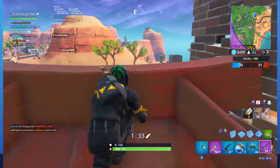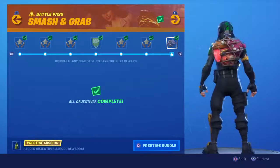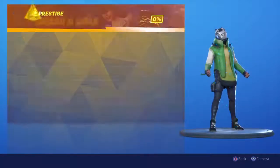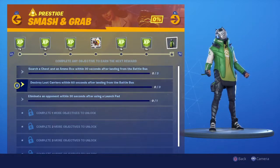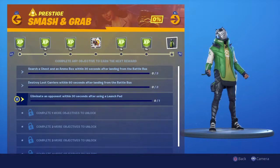That's it for the regular challenges. Once you finish these, you can press your interact button and you'll unlock the prestige versions, which are: search a chest and ammo box within 30 seconds after landing from the battle bus — three of those; destroy loot carriers within 60 seconds after landing from the battle bus — three of those as well; and eliminate an opponent within 30 seconds after using a launch pad.